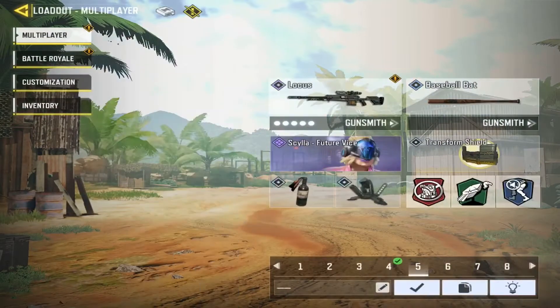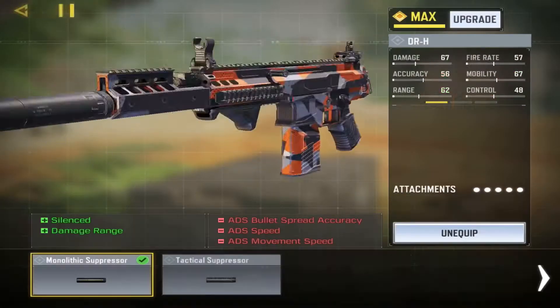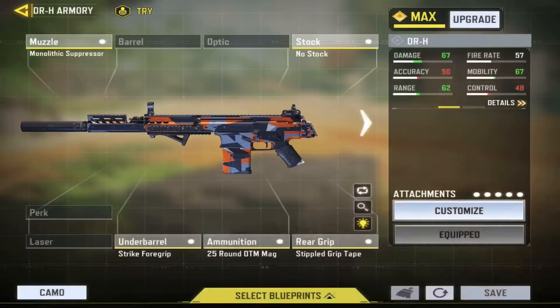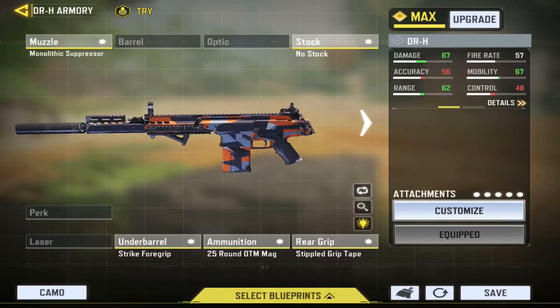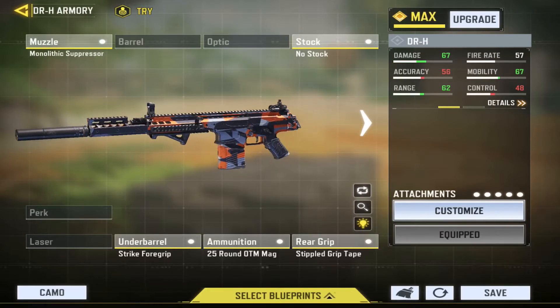Here is the class setup that I have for it. I have the monolithic suppressor, the no stock, the strike 4 grip, the OTM mag, and the stippled grip tape — which is basically a balance of speed, range, accuracy, and control.